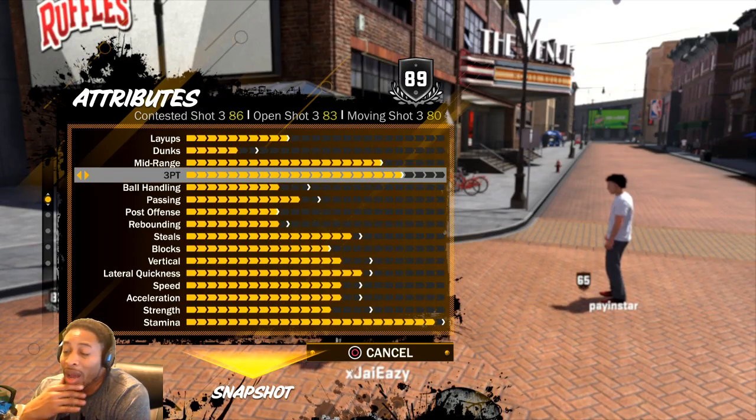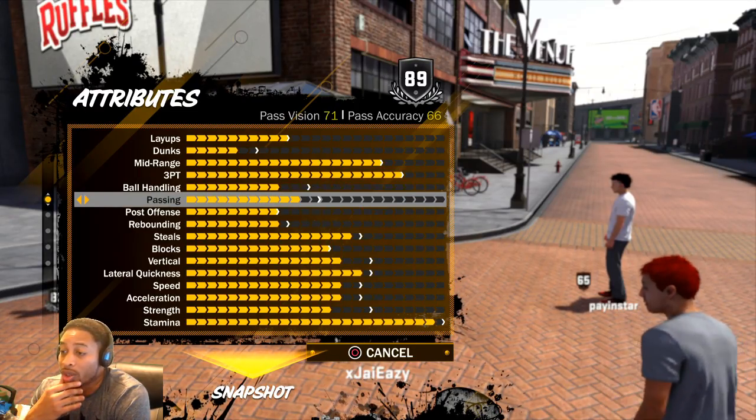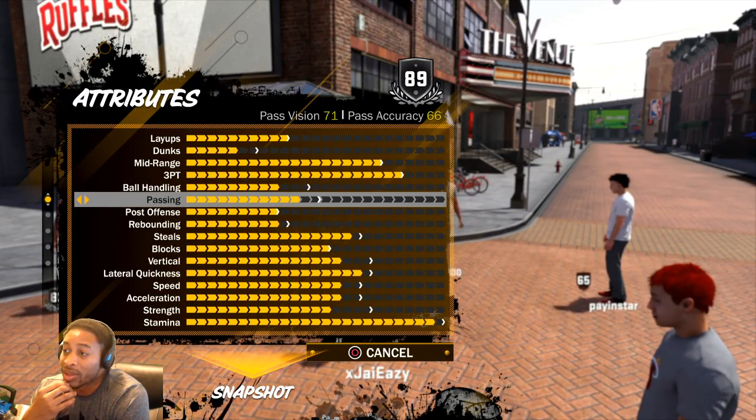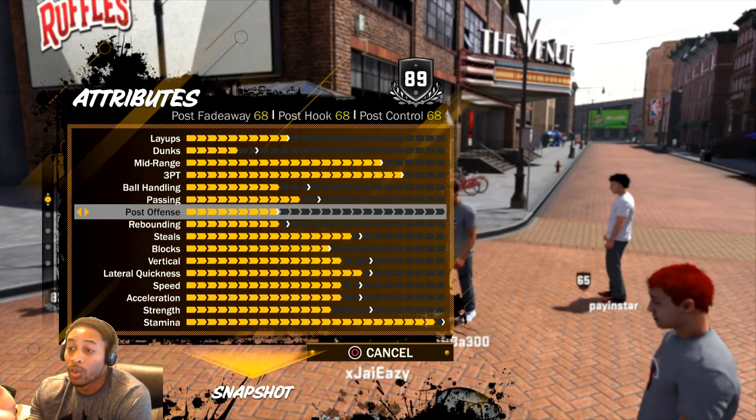You're going to upgrade your guy based on what you do. Ball handling — I don't handle the ball, there's no point in me having the ball, all I do is pass. My pass accuracy and pass vision may go up if I can get to 70 — that'd be cool, but I'm not having trouble with it right now.